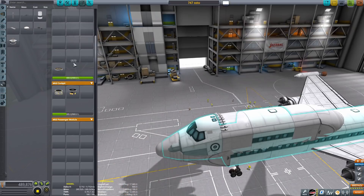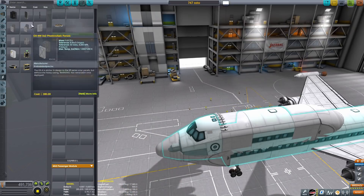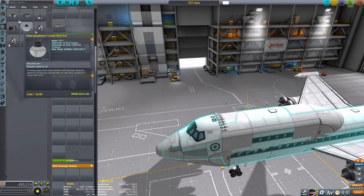KSP 1.11 added EVA construction mode, so we're going to be trying to assemble a satellite in orbit with our Kerbal. I wasn't really sure what I wanted to do, but turns out I'm going to do an ion-powered little satellite.